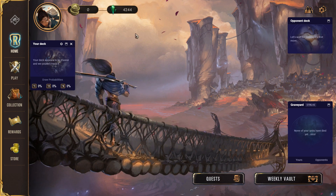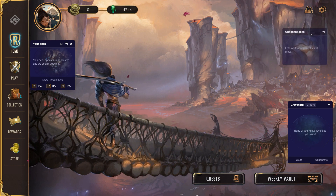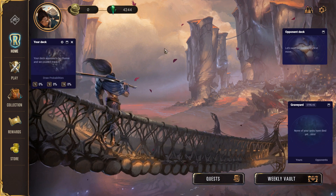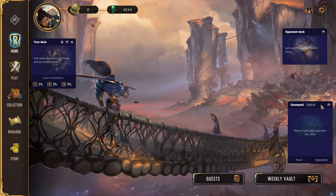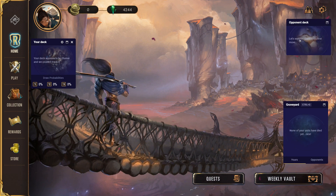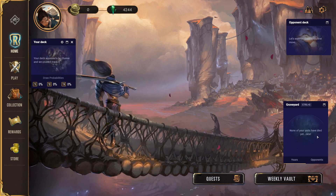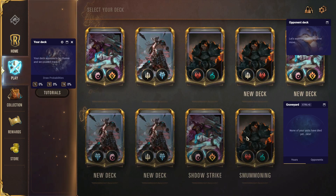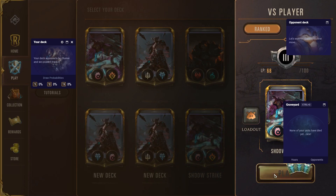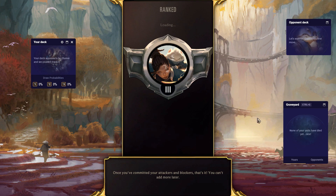Hello everyone, and welcome. Today I'm going to show you something new — a deck tracker. This is Legend Frontier, a deck tracker which can count the opponent's deck and your deck and the graveyard. Let me show you how it works, once you command an attacker.